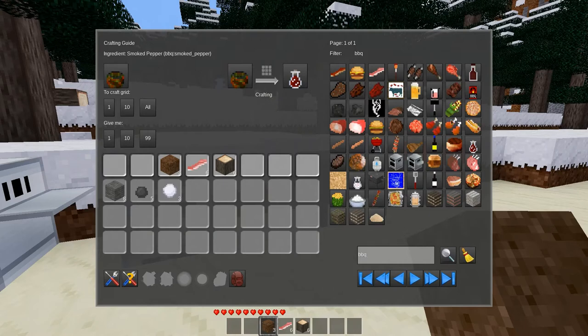Smoked paprika I believe you get from the crops mod, which I did not enable. I do have some things like grilled corn here — raw corn would be gotten through either the crops or food mod, but again I didn't enable those. There's also a leg of lamb, which I'm not sure what provides that, and a hamburger patty that comes from raw beef, which I'm also not sure how you obtain.